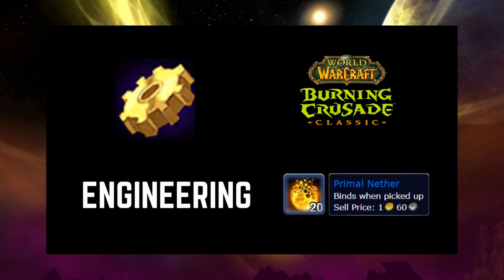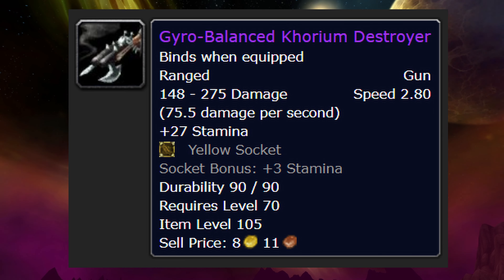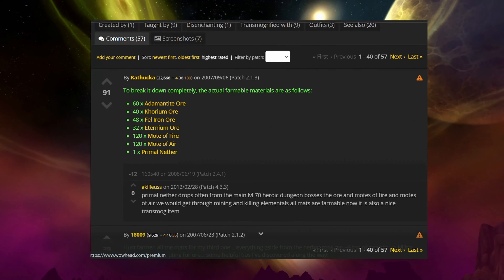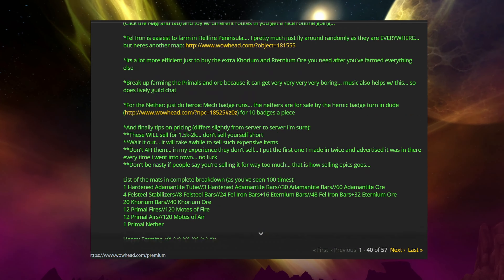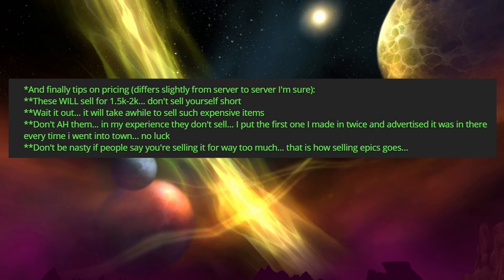First I want to talk about engineering. There is a gun called the Gyro-Balanced Khorium Destroyer, and this is a bind-on-pickup epic item with a socket. These guns will sell very well early into TBC. They are quite expensive to make and take an enormous amount of materials, but that is an option for making a little bit of extra money as an engineer.